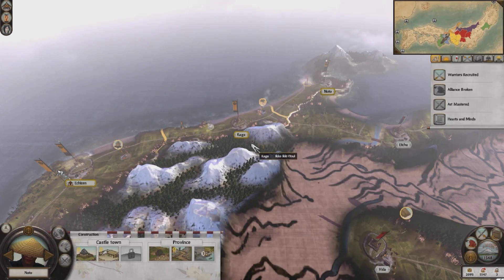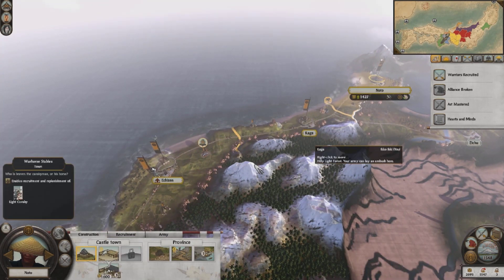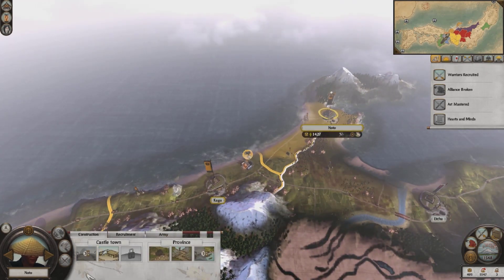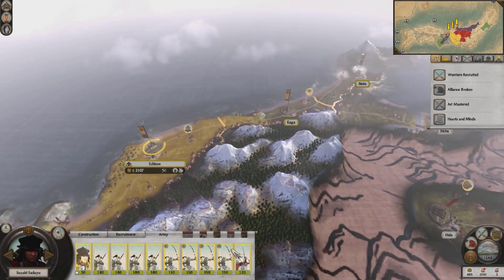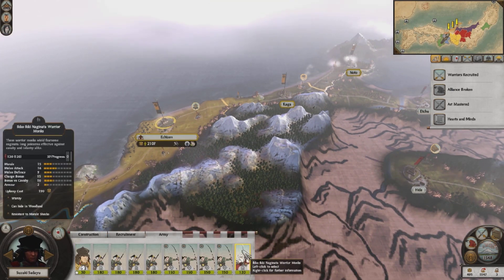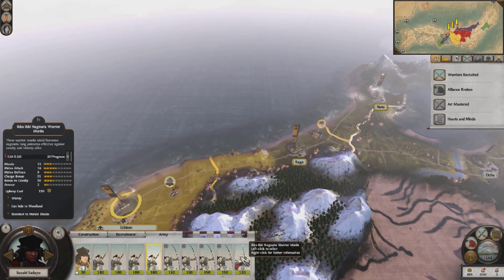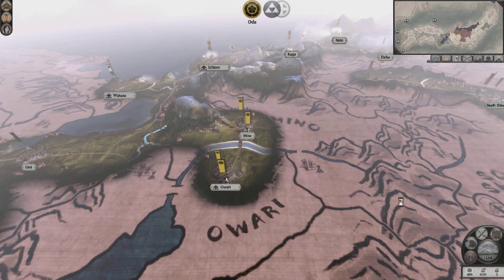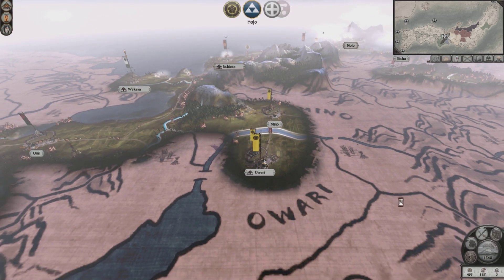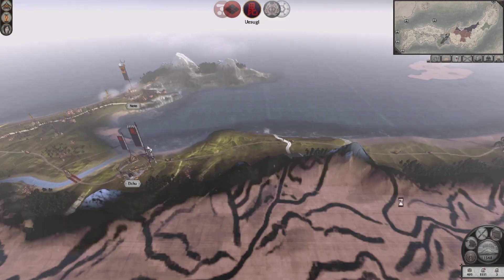I think I will try and go mostly without sword units to represent the Iko. We can upgrade to a warhorse stables. I'll first increase the size of this castle town, then I have this unit of warrior monks — I'll put them in my home province with that general. Their statistics are pretty good: 15 morale, 16 attack, 9 defense. But look at their upkeep cost — 190 as opposed to 71 for Ashigaru. So you don't want an all warrior monk army unless you have a really strong economy, because the upkeep cost will break you.